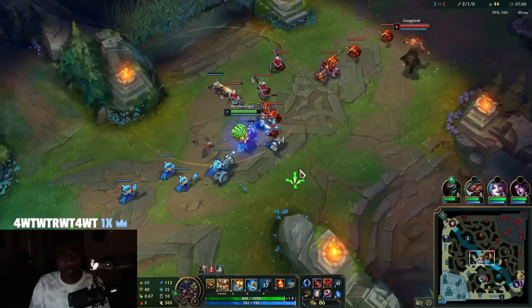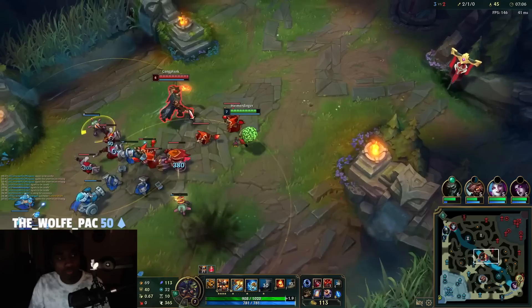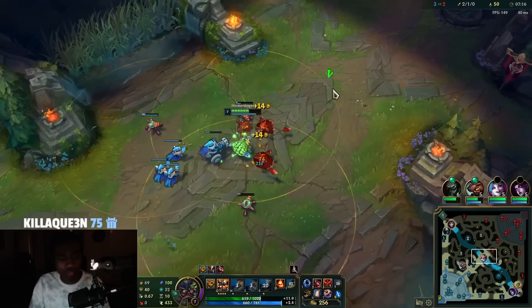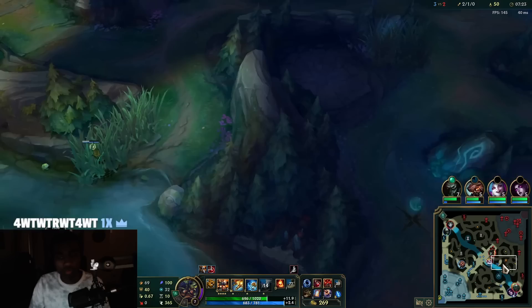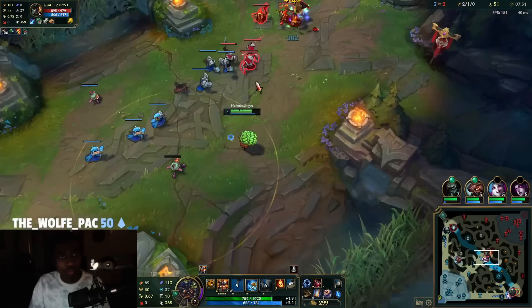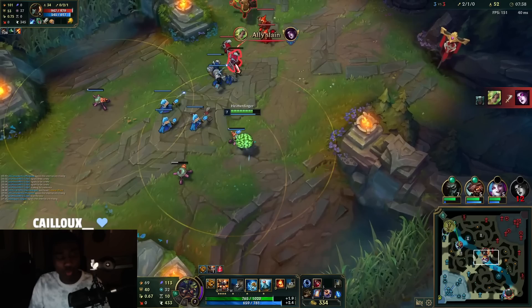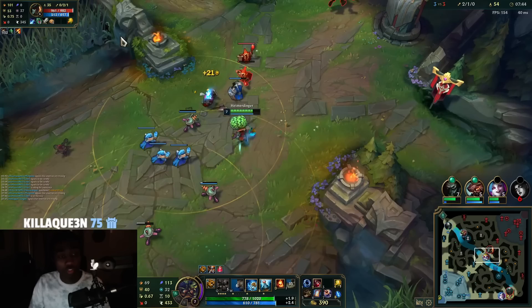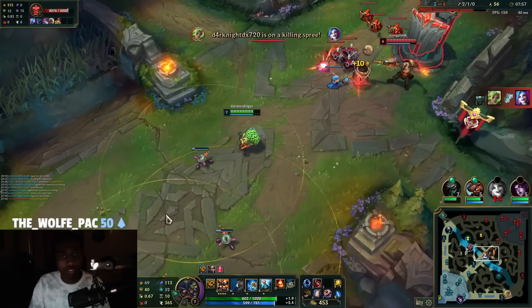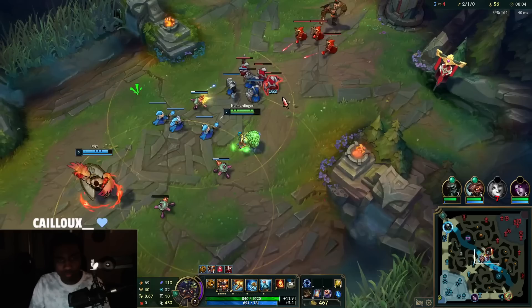I'll let Gangplank get his way for a little bit. Just like that — I think we won the trade slightly, but he does have his W sustain and Corrupting Potion so it's a little painful. I'm going to get a deep ward for Elise — she should still be topside. Backing away whenever he tries to use Q and we can't retaliate with our cooldowns. Turret placements are awkward right now but it's only temporary; as we get more points into Q it comes up more often.